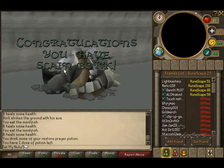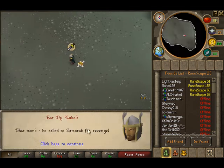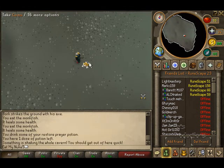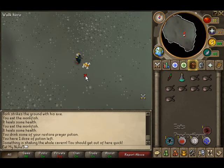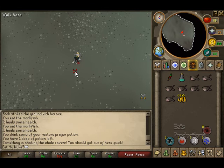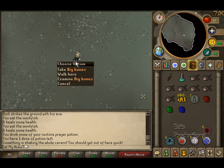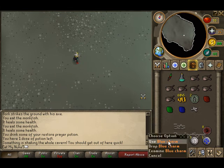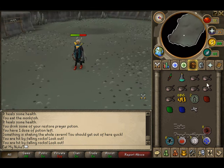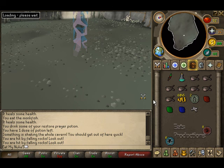There you go, you killed Bork. He teleports away. Here's my loot - the room shakes and it keeps hitting you with threes. Nothing great, but I did get some Slayer XP which does help. Green charms, some gems, and big bones. Got five blue charms, seven crimson, two green, and six thousand coins. So that was pretty good. Teleport out and there you go - you finished Bork. That's how you do it. Thank you.